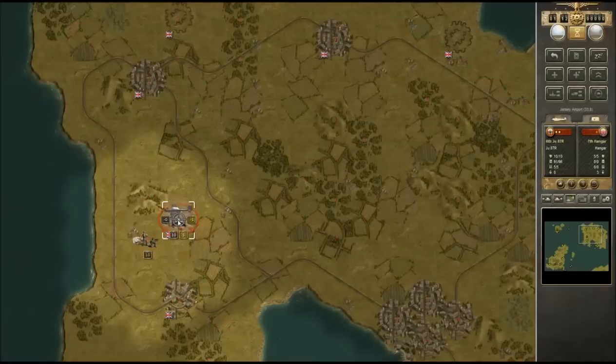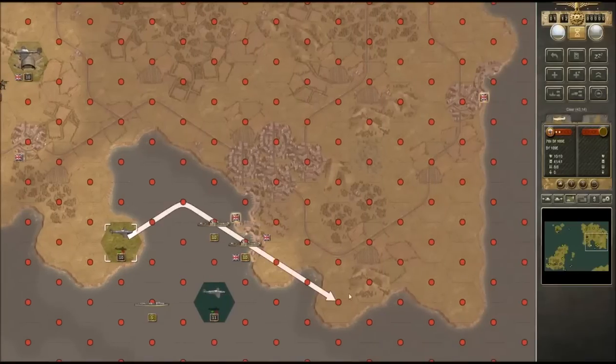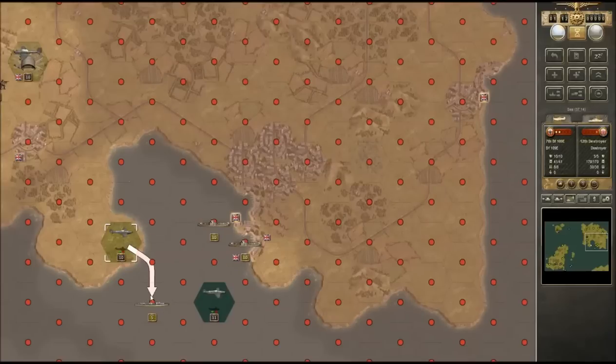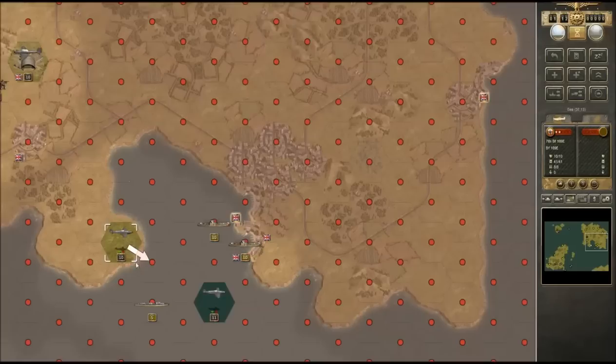I don't like how this JU-87 is looking — there we go, bombing the airfield. Let's take a look at the rest of our planes. I'd like to see what's actually over the water, but that tends to not be a great idea — we could easily be shot down by anti-aircraft. So let's cancel that move and actually move one of our ships up. Oh, that's not our ship, never mind.